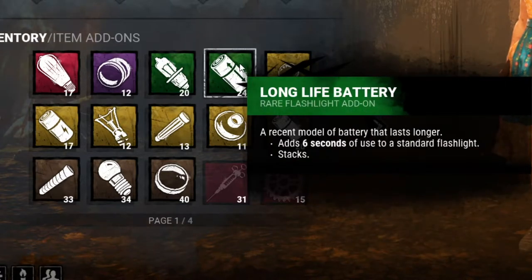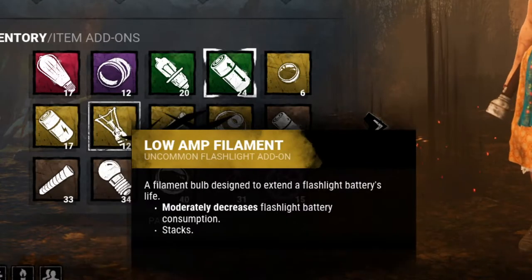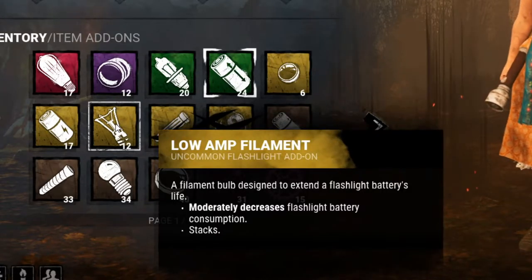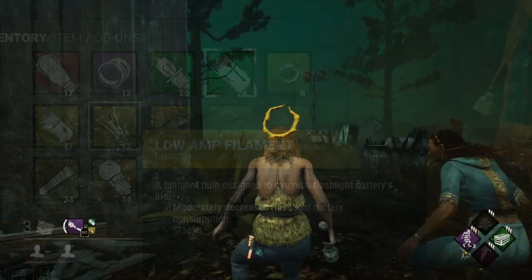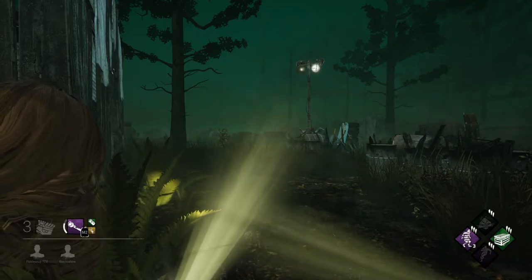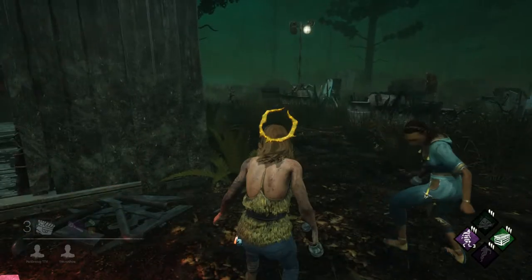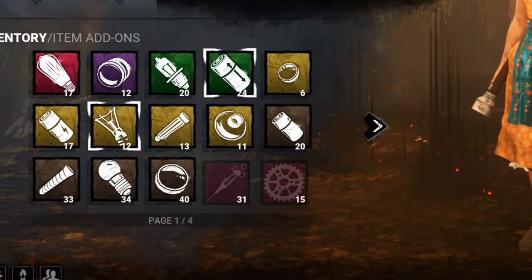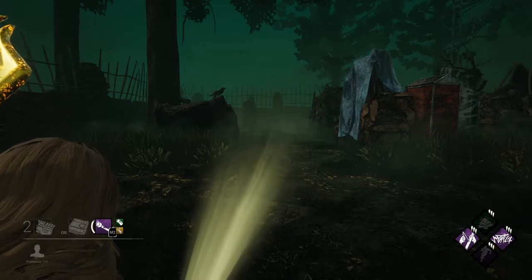The best add-on combination is the long-life battery — the green battery. We literally tested this: the low amp filaments are maybe a quarter to half a second longer at most. We had footage where Crow and I held our flashlights for the entire duration with different add-ons, and we ran out at essentially the same time. So these add-ons are pretty much the same, but they make your flashlight last for a very long time.